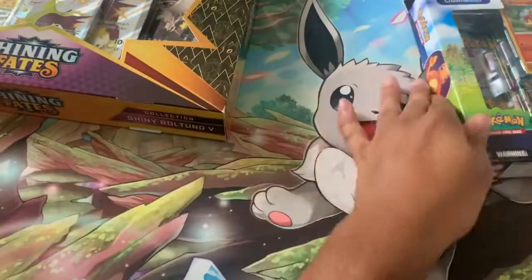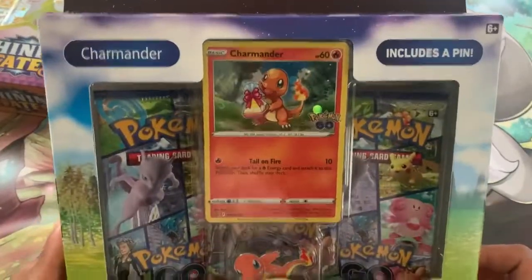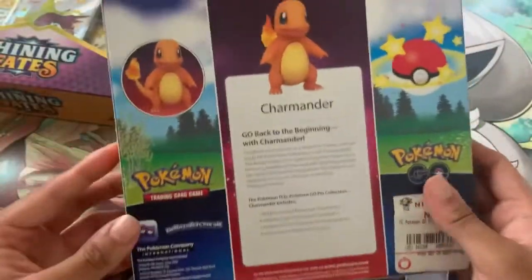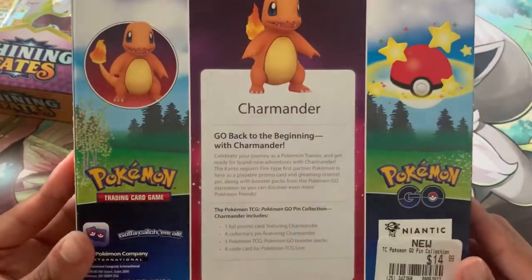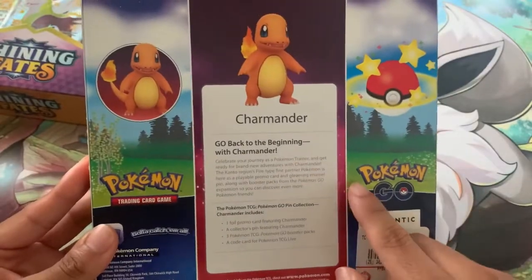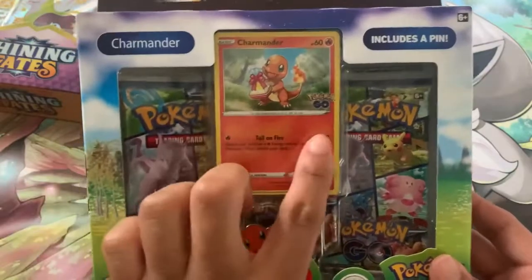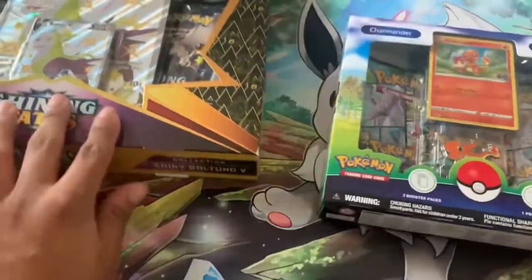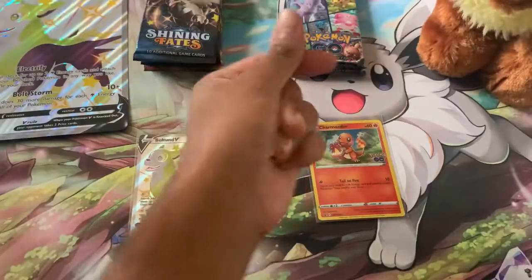We also have the Charmander pin collection from Pokémon GO, with the promo card, the pin, three Pokémon GO booster packs — bottom, side, side, top — and the back if you want to pause to read it. They go for $15 at GameStop, which is where I got it. There's also a Bulbasaur and Squirtle version if you want all three, but I chose Charmander because he is my personal pick for the Kanto region starters. I'll get these open off-screen and see you in a bit.